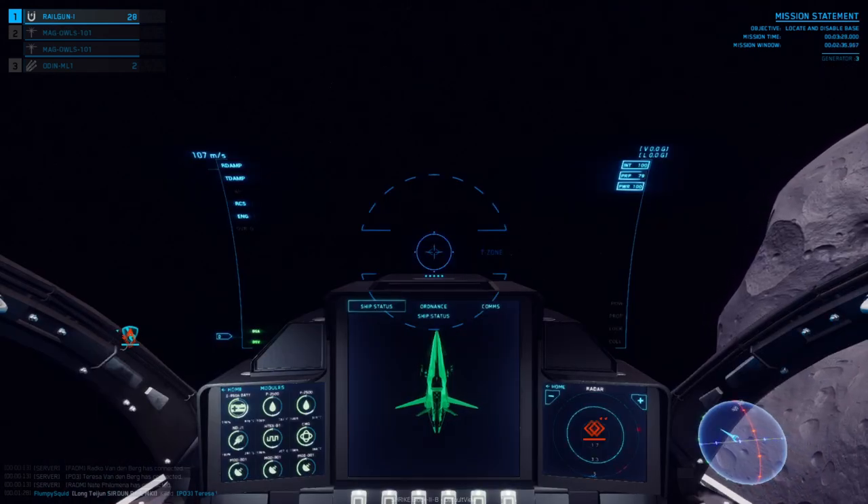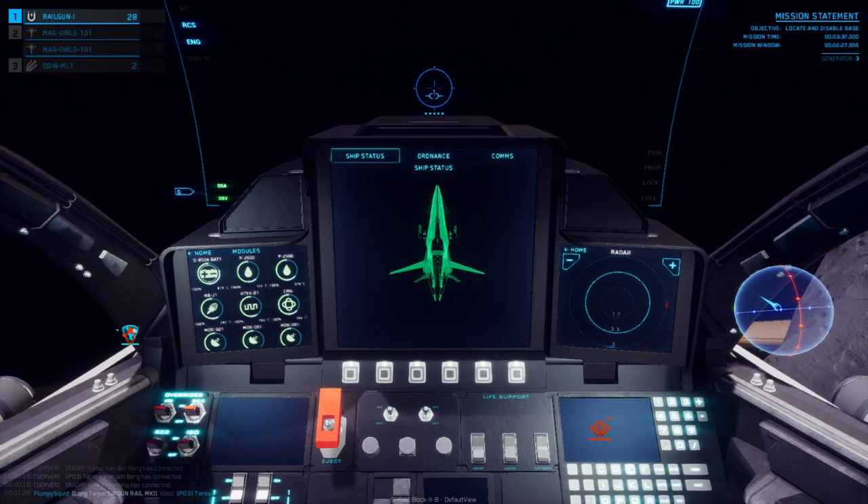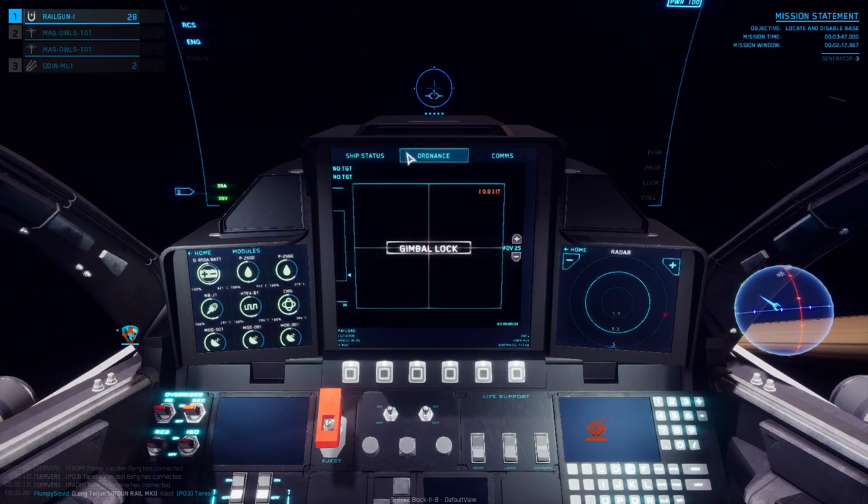Looking at the three screens in front of us: the first screen is the central and largest MFD, with the distinguished name of Primary MFD. Currently it's showing a 3D model of the Shrike, but by holding the left control key we can bring our pointer on screen and select the other tabs on top. We can switch between Ship Status, Ordnance, and Comms.